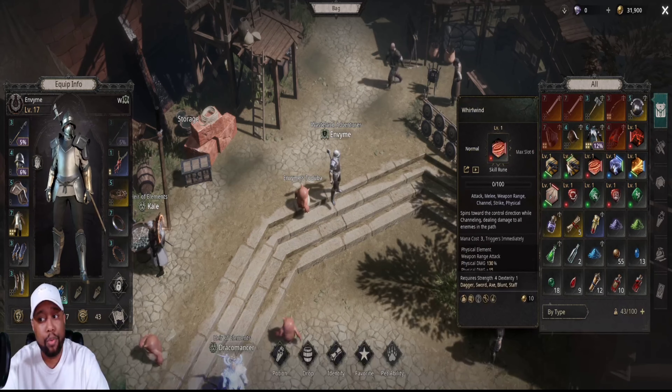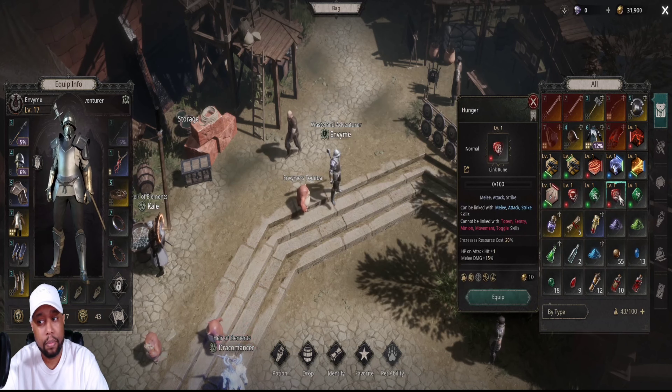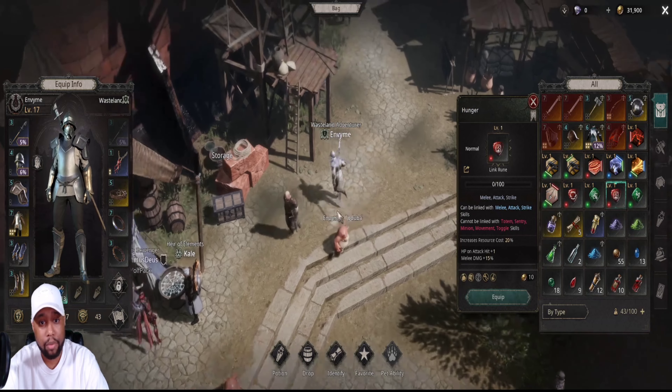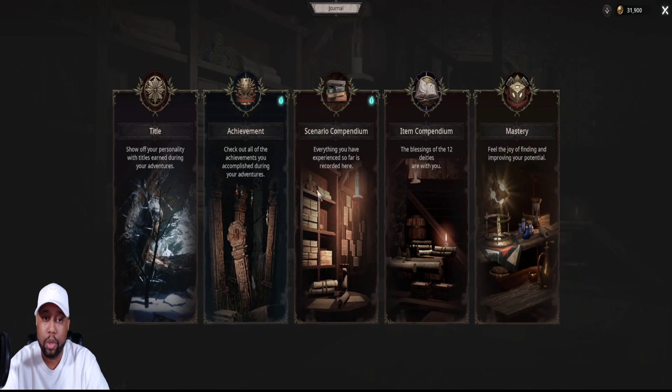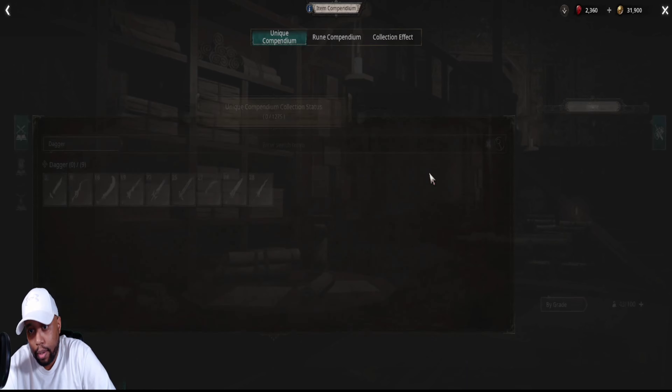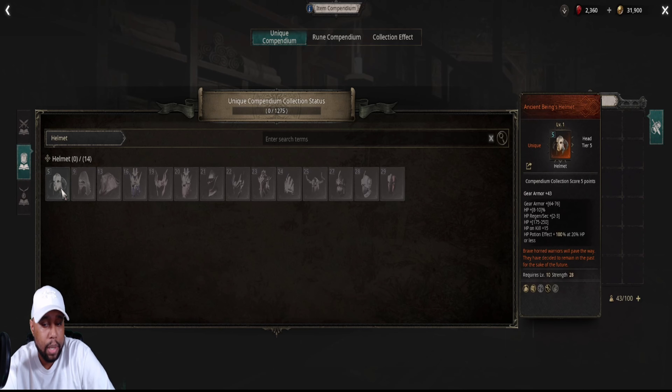Next, let me show you where you can put your runes. Your runes can go in your inventory, but there's another place for them — your links and your regular runes. On your keyboard, just press H, go to your journal, and then go to where it says Item Compendium.